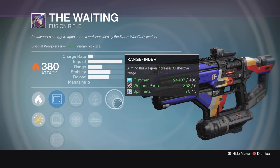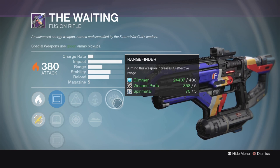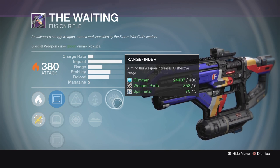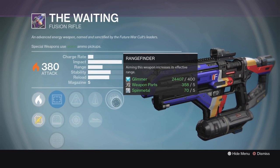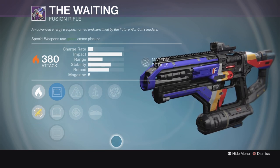The combination of Snapshot, Perfect Balance, and Rangefinder is really going to set you up well for range, stability, and hopefully getting kills from as far away as you can with a fusion rifle. Range on a fusion rifle is very important, so seeing Rangefinder there can be very good. The Waiting this week — not too bad.